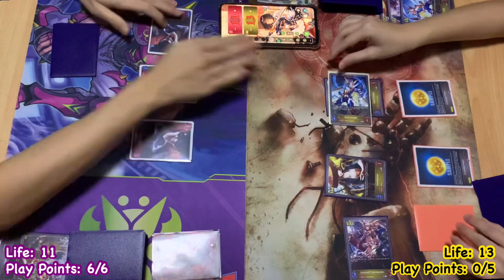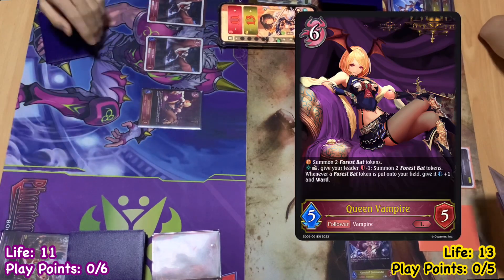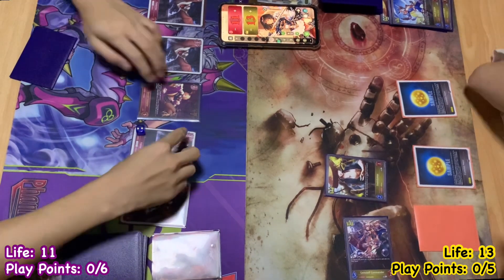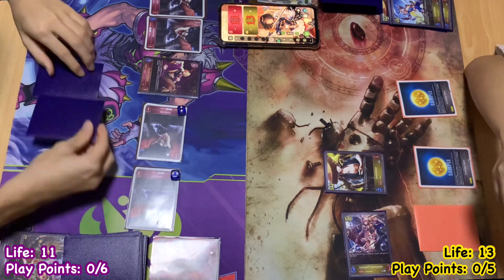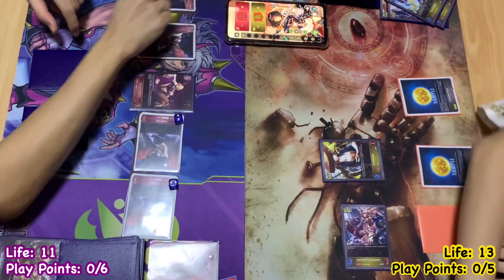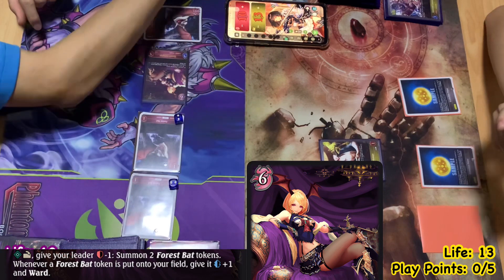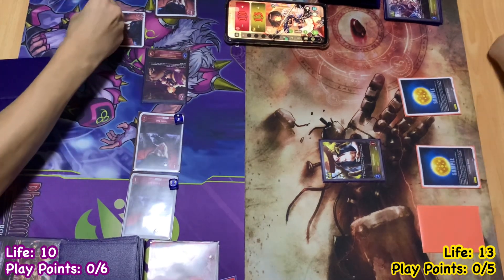Forest Bat swings in. I'll use all 6 play points to play Queen Vampire. Queen Vampire fanfare summons 2 Forest Bat tokens. Whenever a Forest Bat token is put onto my field, it gets plus 1 attack and ward. I'll trigger their wards. These 2 can still attack — Forest Bat attacks Amelia, she's down to 1. Queen Vampire's effect: I'll pay 1 life to summon 2 more Forest Bats, they also get plus 1 attack and ward.